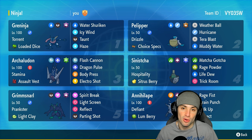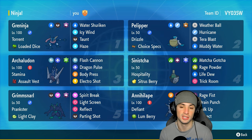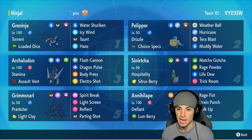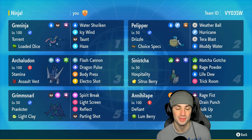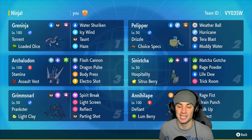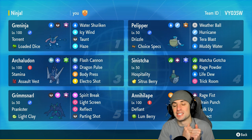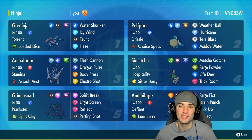Grimmsnarl is going to be great for screens. Archaludon — I don't even have to say anything, it is probably the best Pokemon in this format. Sinistcha is going to be a great support Pokemon who can also heal with its ability and Life Dew. Then we got Pelipper who not only sets the rain but can do a ridiculous amount of damage because it is holding Choice Specs. Rental code is at the top right-hand corner. Let's hop into match number one showcasing Greninja!